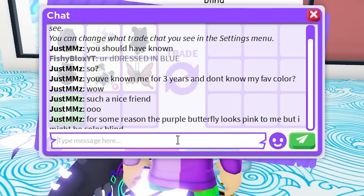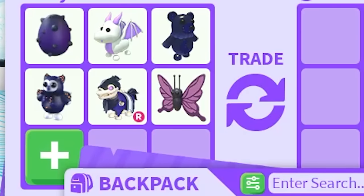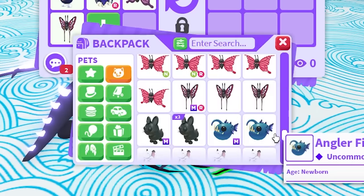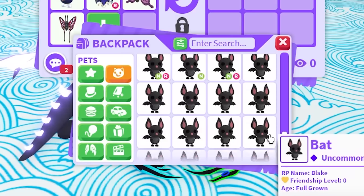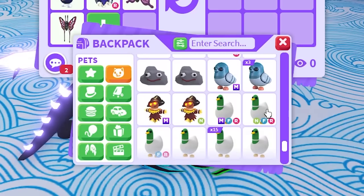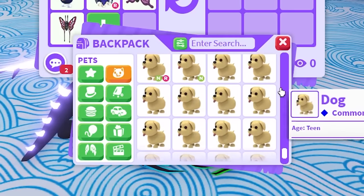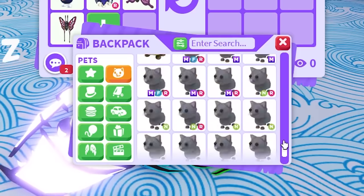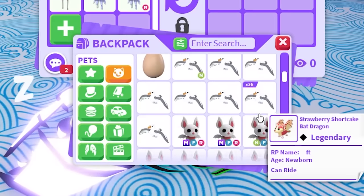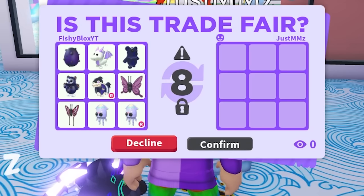They say the purple butterfly looks pink to them — and they might be colorblind! Comment below: does it look pink to you? I'm counting borderline ones as purple. Two more slots — this is so hard. We might just use some blue pets and hope she believes they're purple since she's colorblind. The squid is purple! I missed that. Two squids — there we go, nine purple pets. Shout out to MMZ, that is such a hard color to choose.